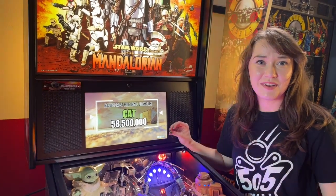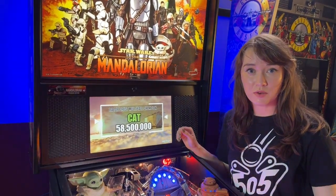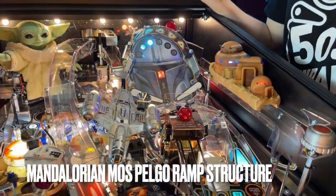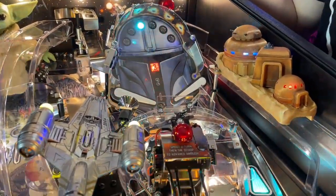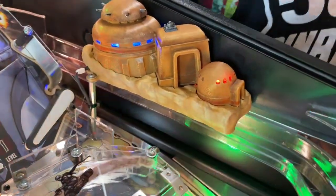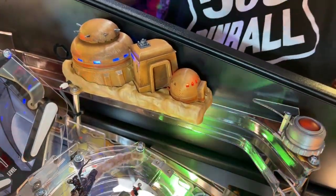Hey guys, this is Charlotte from Measel Mods. I'm here to show you one of our products for The Mandalorian. It's called the Mos Pelko Ramp Structure, inspired by the town of the same name in the northern hemisphere of Tatooine that Din Djarin travels to in order to slay a Krayt dragon that is terrorizing the local livestock population.